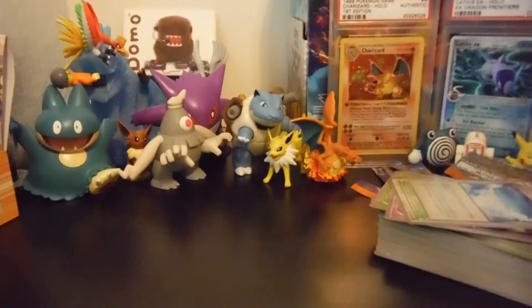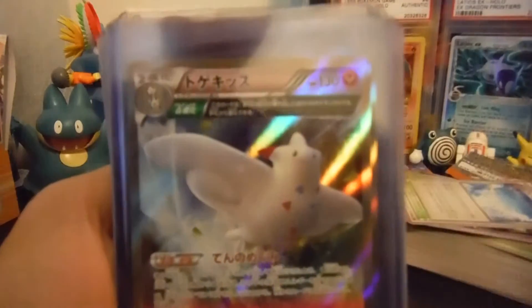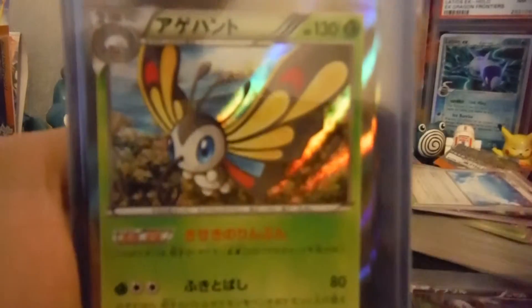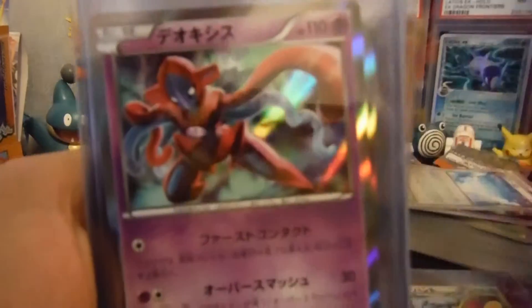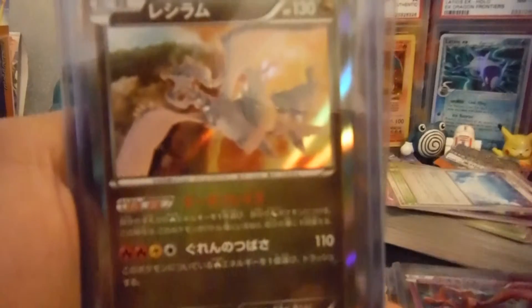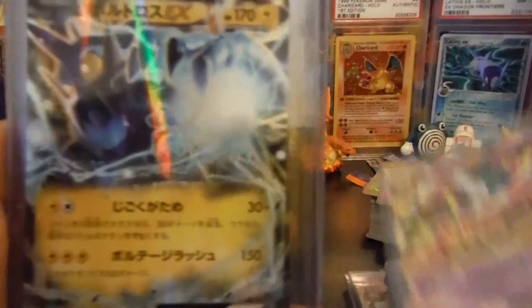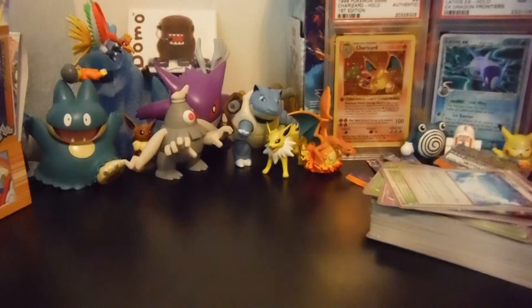We're gonna do a quick recap of every card we pulled that was a Hollow or EX. We pulled a Jirachi Hollow, a Togekiss Hollow, an Absol Hollow, a Butterfree Hollow, a Spiro Hollow, a Deoxys Hollow, a Reshiram Hollow, a Mega Gallade EX, a Thundurus EX, and a Gallade EX. Some nice pulls — I'm very happy with our pulls in this booster box.